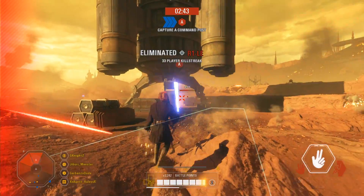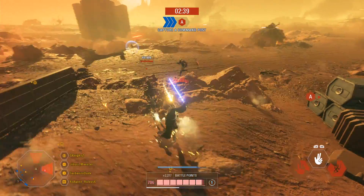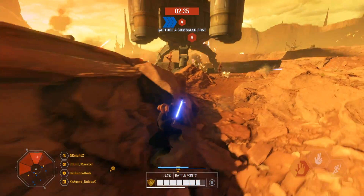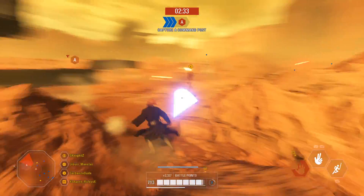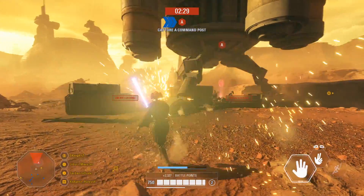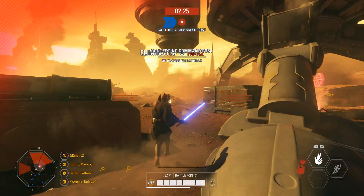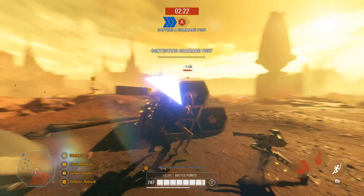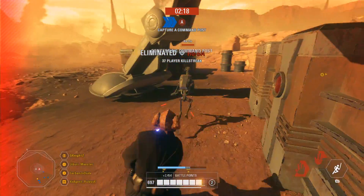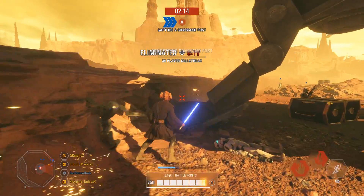Plo Koon doesn't speak at all in the prequel trilogy — I don't think he has a single line — and as such this mod just has all voice lines disabled for him, which totally works and is in line with his movie appearances. He does speak in the Clone Wars quite often, but he always struck me as someone who would be a very quiet fighter and would just get down to business. You can clearly see just from inspecting his character model in the collection screen just how much effort went into this mod to make it as authentic as possible. You can never go wrong with more Clone Wars characters in Battlefront.